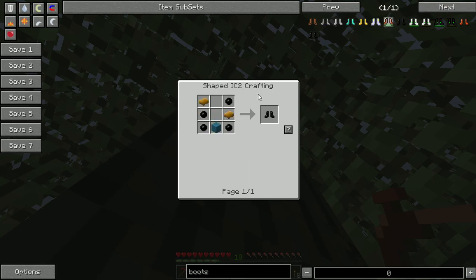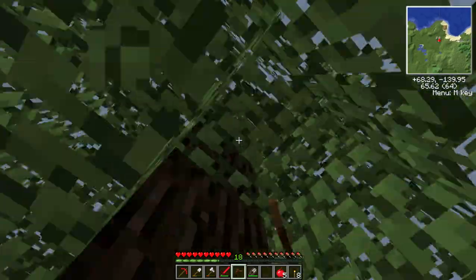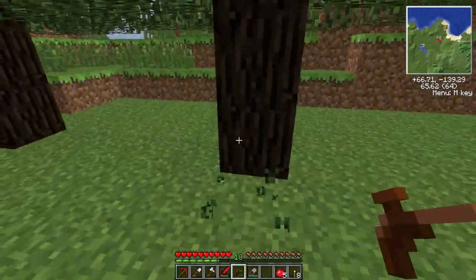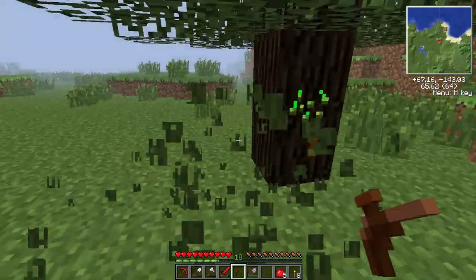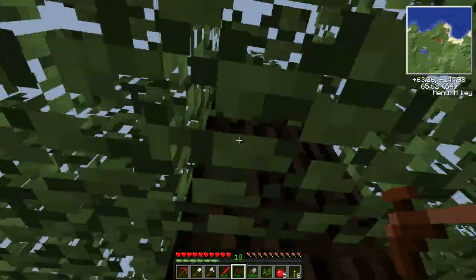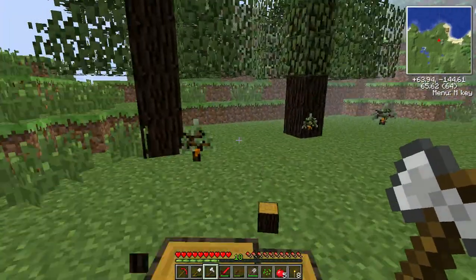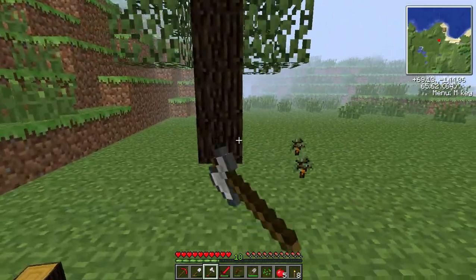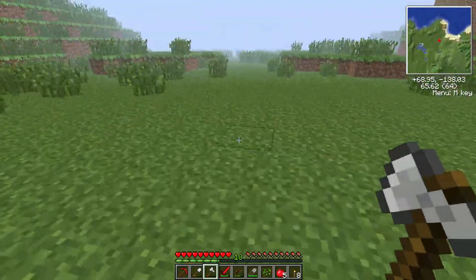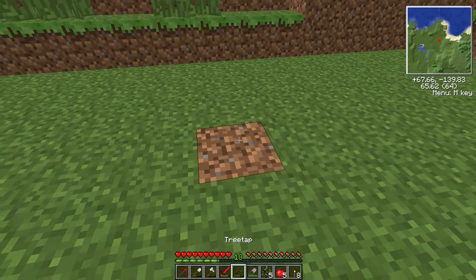Rubber boots - I believe they would reduce fall damage. I can always just get the module power boots, although that would mean I also need emerald. Why is there no taps up on either of those trees? Ridiculous - they were the worst trees I've ever grown. We've got more sap just from cutting the trees down - how does that make sense?